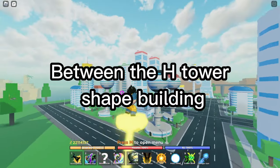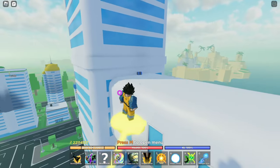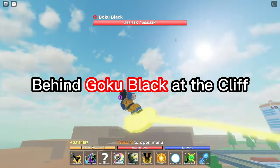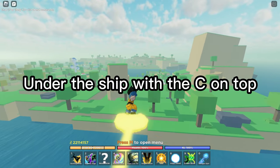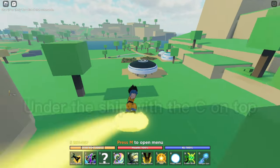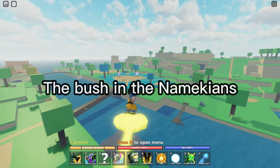Between the H tower shape building. Behind Goku Black at the cliff. Under the ship with the sea on top. The bush in the Normick ends.